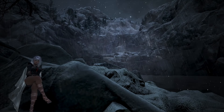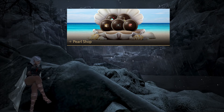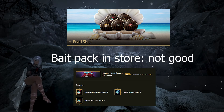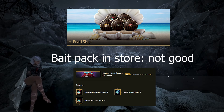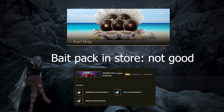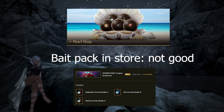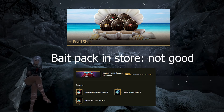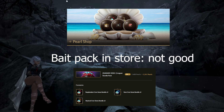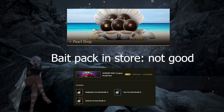Hey guys! In this video, we'll go over each individual item and pack in the Pearl store that is currently on sale this week. This video will be for people who are curious about the value of each pack and RNG boxes on the Pearl store, or newer players who want to know what's worth it to buy this week. This week is actually pretty interesting as we got a good mix of different packs, passes, and RNG boxes. We have a new daily special pass for August and some new summer packs, and we'll talk about the total value of all these packs coming right up.